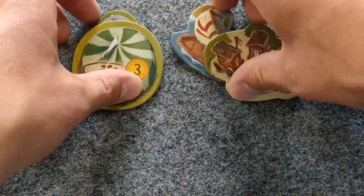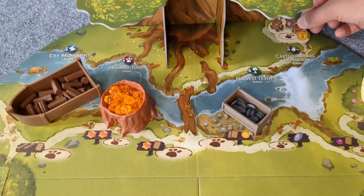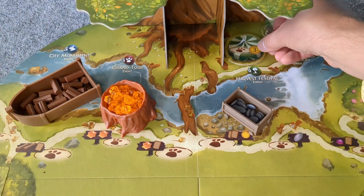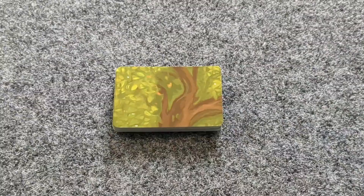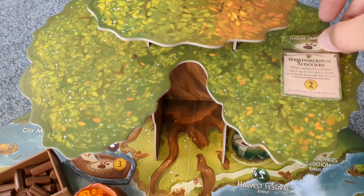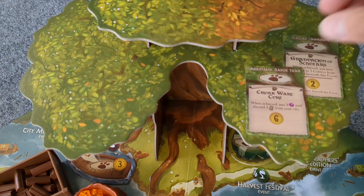Next, take the four basic event tiles and place those on the board next to the event sections printed on the game board. Then shuffle the event cards and place four on the lower branches of the Everdell tree.